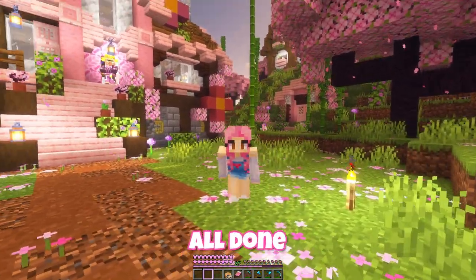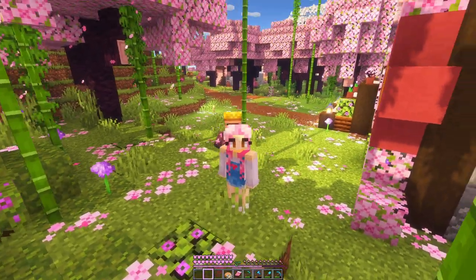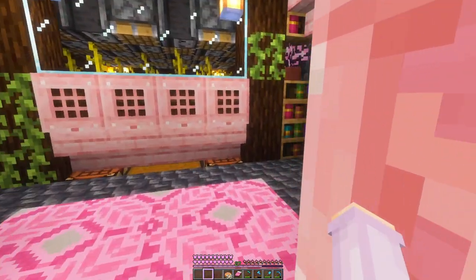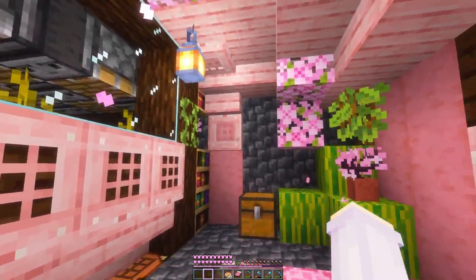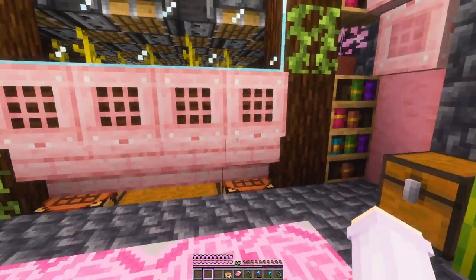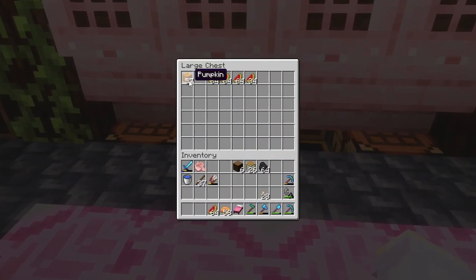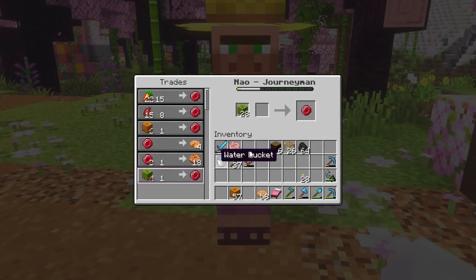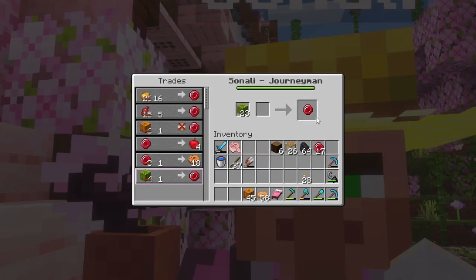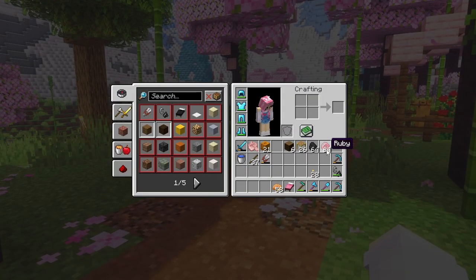We're back and we have everything we need to finish off the pumpkin farm. We'll grab all our rails and make a collection system. The system does seem to work, so now we just need to make it a little bit cuter. And we are all done — I did a cute little entrance on the outside as well. We're kind of becoming a hobbit hole theme with the hillside builds. Here we have our cozy little interior with the melons and the pumpkins, and at this point there should be quite a few in the chest — oh yes there are. That got us exactly a stack of rubies, which is perfect.